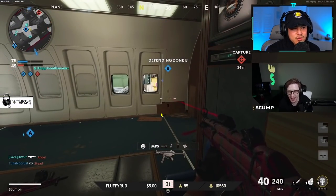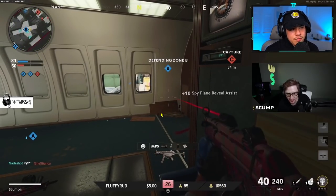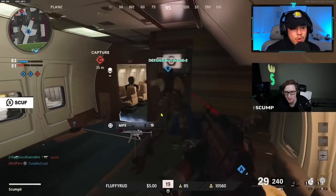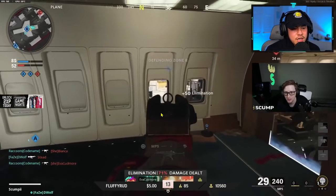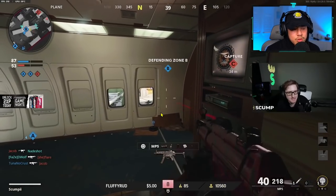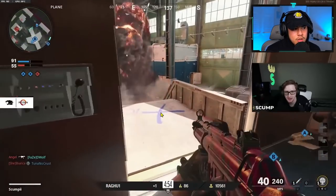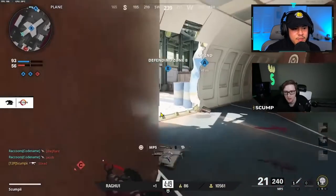Pay attention to his movement — it's very fluid. He always slides around corners to make it harder for enemies to lock in on him, getting easy kills. He's literally just waiting for opponents to walk into his line of sight. You have to be patient sometimes, hold an area down, and just pick them off. It was also really smart to shoot through the window of the plane — you don't see many people doing that.